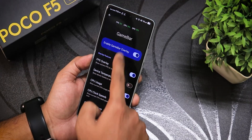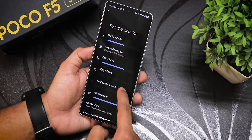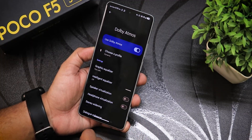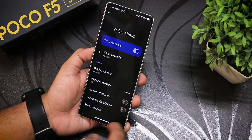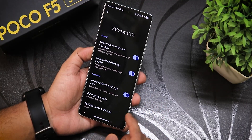There's a game bar you can enable that shows FPS constantly on top while gaming — it shows 120 FPS. In sound and vibration settings, Dolby Atmos is there along with an intelligent equalizer, media, call, and ring volume controls.